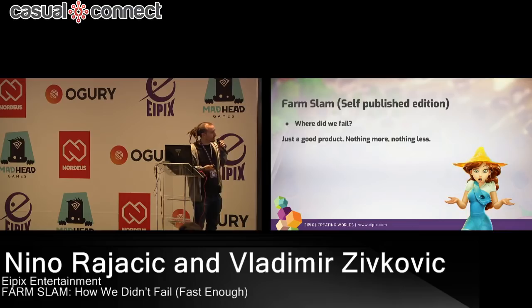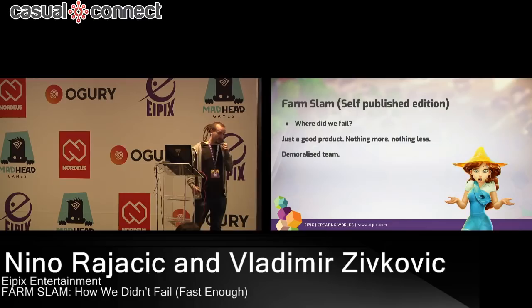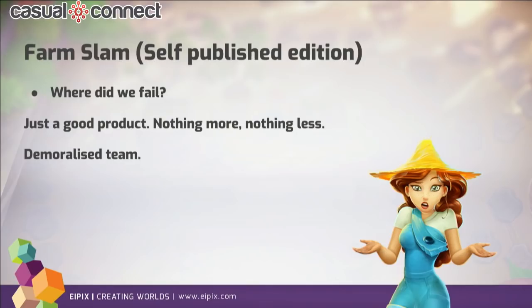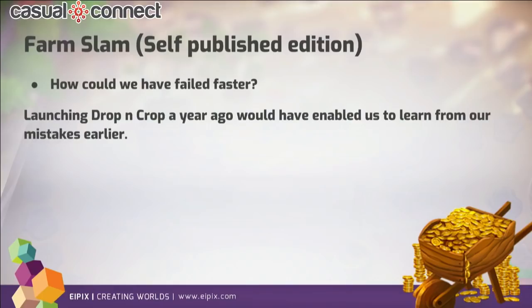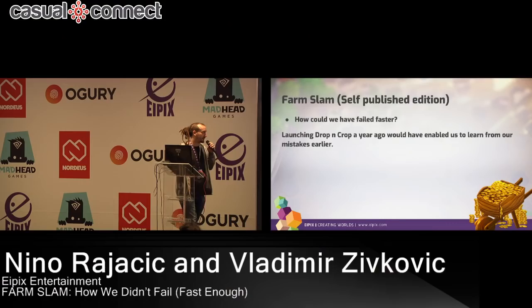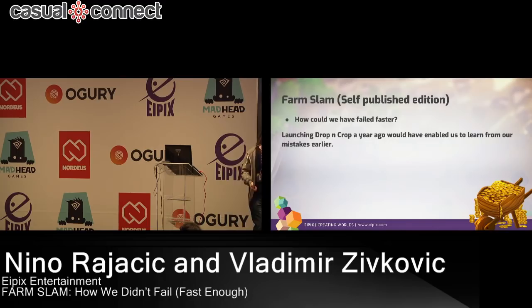The team was demoralized, a lot of people started leaving the company — a lot of our engineers who worked on that tech started leaving. So future bug fixes and porting to Amazon or any other store was a nightmare and almost impossible. How could we have failed faster? We should have launched Drop and Crop a year earlier, because a year ago it had similar results to what it has today. But imagine that a year earlier — we would have had all that experience. The team would either have had a successful game to work on, or they would have started working on another game and started fresh.